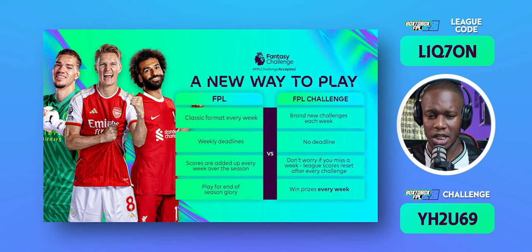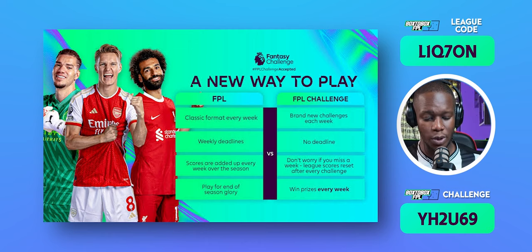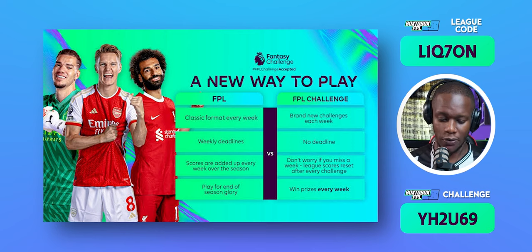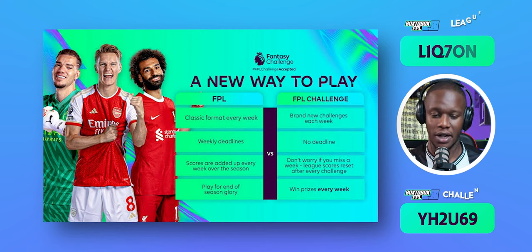The key differences between FPL Challenge and regular FPL: in regular FPL you can only get a maximum of three players from one team, but with FPL Challenge you can get up to five players from one team — a big advantage. Regular FPL has a deadline 90 minutes before kickoff, but with FPL Challenge you can change your squad up until kickoff. However, once a game starts, you cannot remove players from that team.